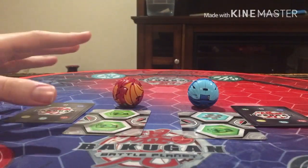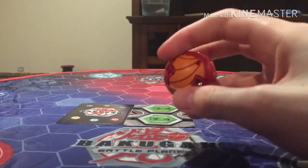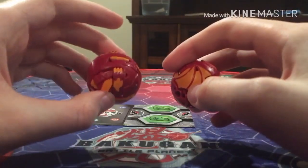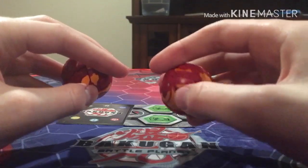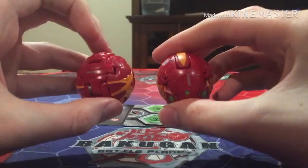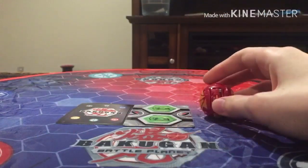So let's go over Dragonoid first. Here are the contents of Core Dragonoid's set — it comes with the Armored Alliance Core Dragonoid. As you can see, compared to the original Dragonoid from the reboot, this one is actually a lot smoother. Here are the two ball views: side view, back view, and side view. That's Dragonoid.